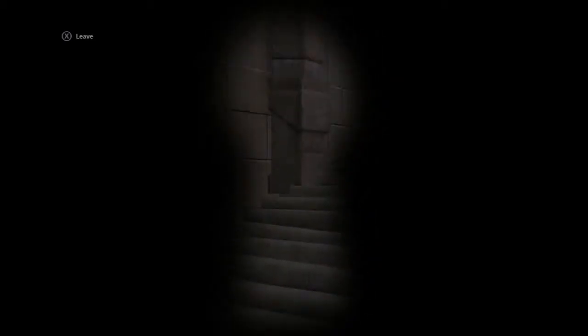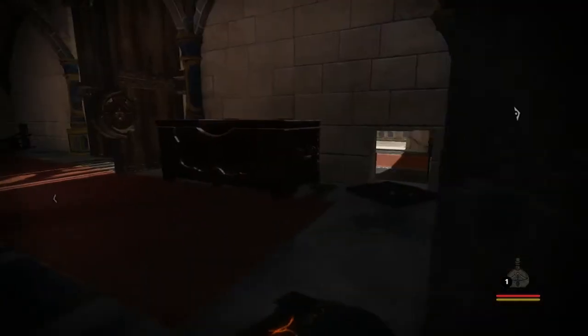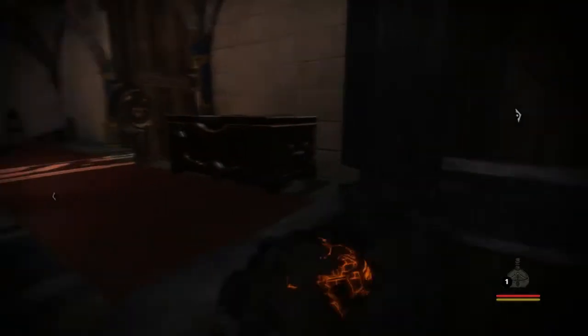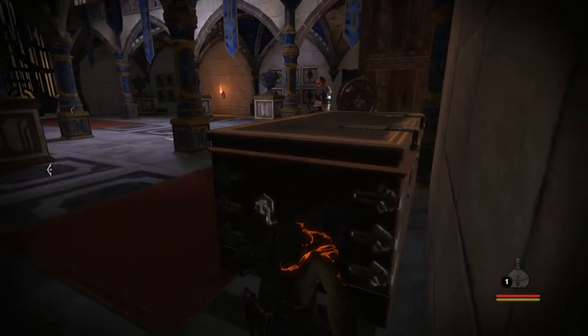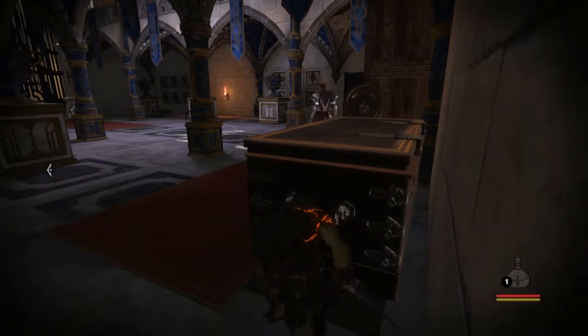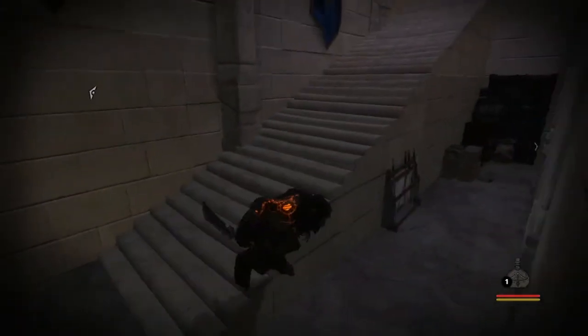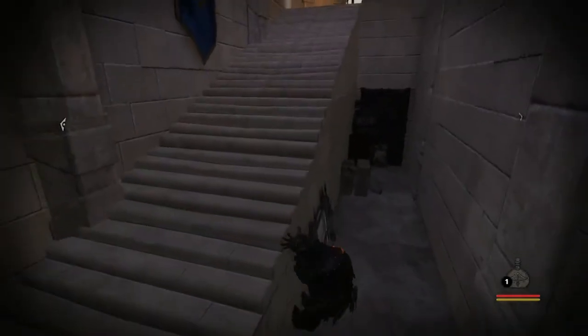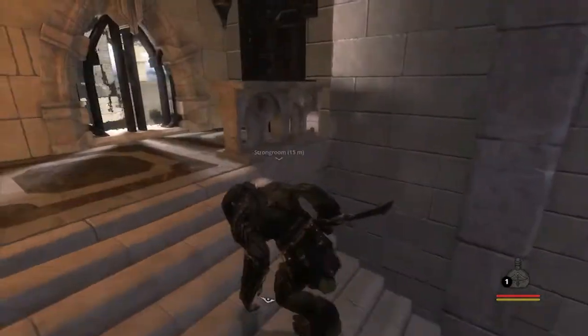Oh, there's a guy coming. It's gonna be quick — it's just stairs. Open. If he comes this way, we're gonna have to kill him. Okay, we don't have to kill him. Let's go to these stairs because I kind of want to get to the strong room.